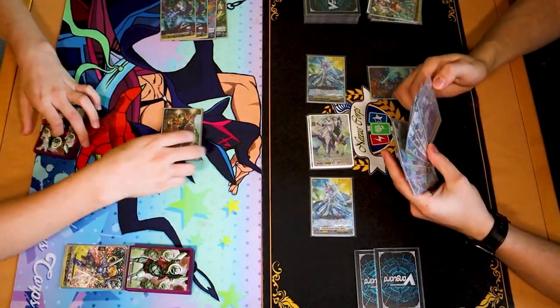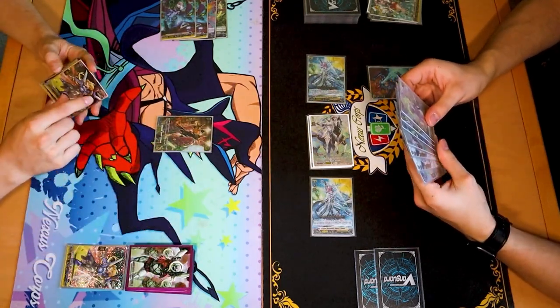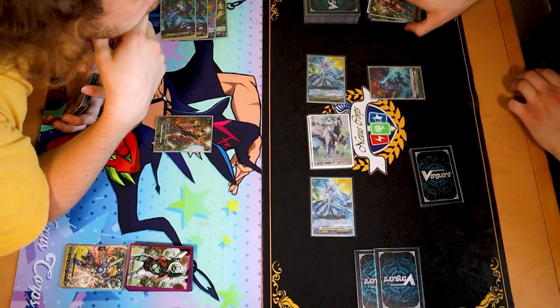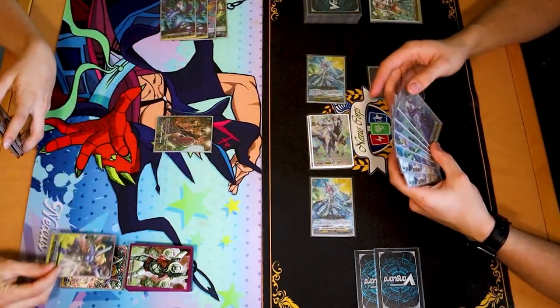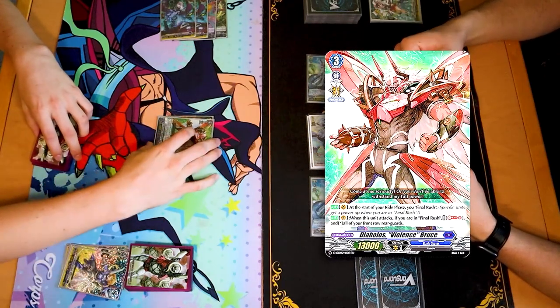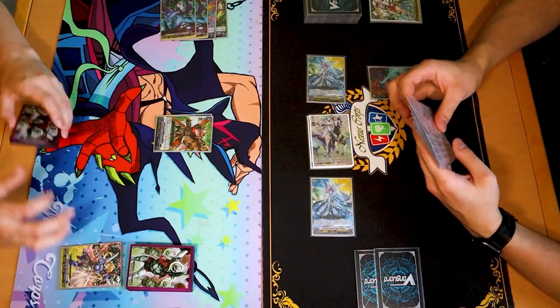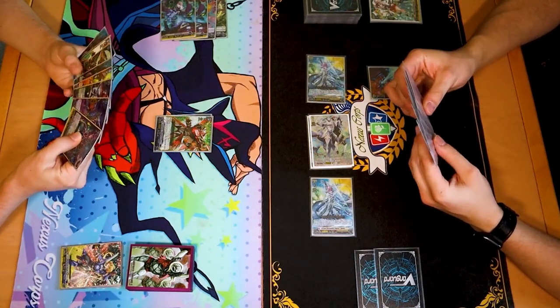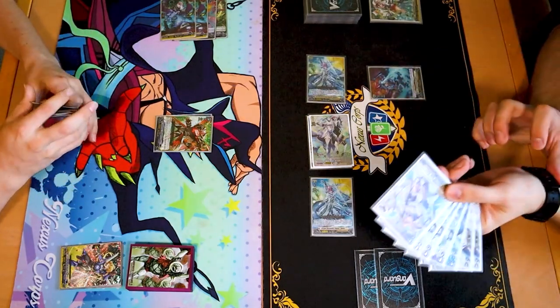My turn? Stand and draw. Why didn't you boost with that grade three? You cannot boost — I didn't pay the cost. Discard, another draw, to ride Diabolus Violence Bruce. This turn, nothing will happen. Yeah, that was the plan — literally nothing, because I'm not in final rush and this deck can't do anything otherwise. I'm just gonna go 13 at rear.